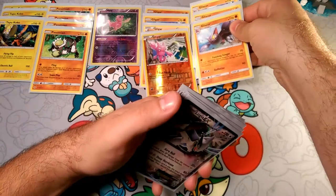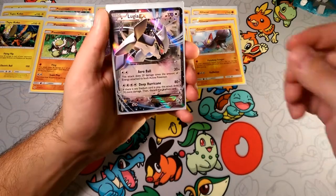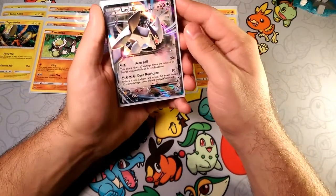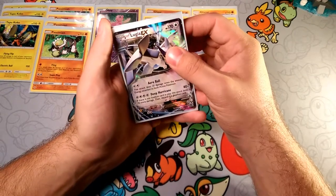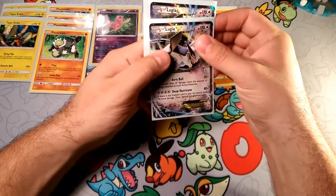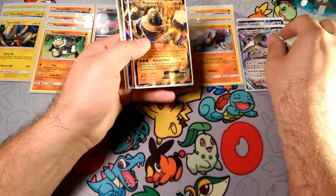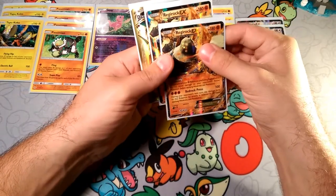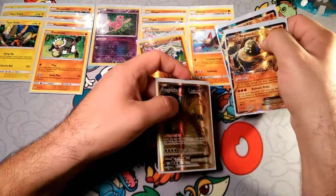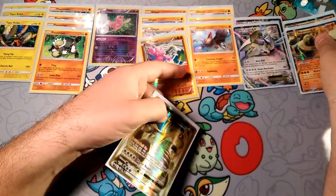For some immediate attackers, we have Aeroball Lugia, which is also rotating — that could be easily replaced with a Lele. It does 20 damage times the energy attached to both Pokémon. This is going to be a good Gardevoir counter. And to boost damage, we have two Regirocks to boost damage with our Gliscor and Passimian, in case those end up on the bench.